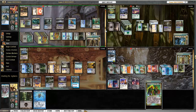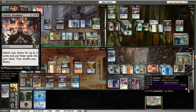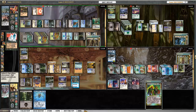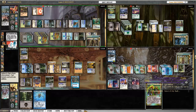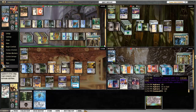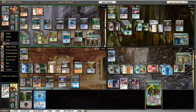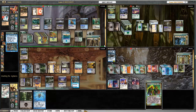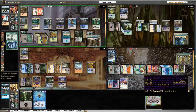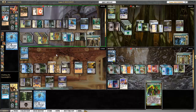Damia plays Diabolic Revelation for four, tutoring up four cards including Animate Dead. He tries to animate my Akroma, but because of Akroma's protection it automatically falls off as soon as she comes into play. Then Damia plays Sylvan Primordial, which takes out my Rhystic Study, Liliana Vess, and Awakening Zone, and ramps Damia. This is what ends up killing me — Damia just has more ramp.